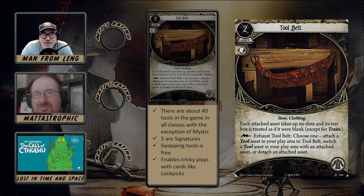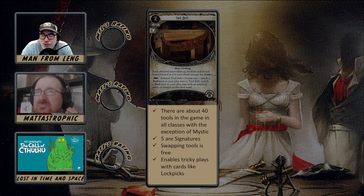Welcome back to our reviews of the player cards in the Scarlet Keys investigator expansion. We're going to start with Tool Belt. It is a two-cost asset with a Willpower skill icon, and the Item and Clothing traits. Each attached asset takes up no slots and its text box is treated as blank except for traits. As a free triggered ability, you can exhaust Tool Belt to choose one: attach a Tool asset in your play area to Tool Belt, switch a Tool asset with an attached asset, or detach an attached asset. Tool Belt takes up a body slot.